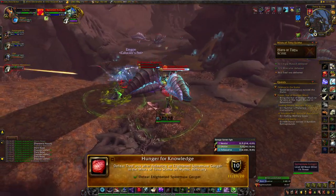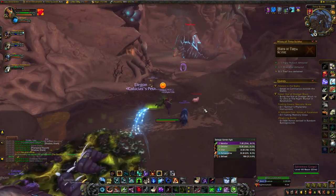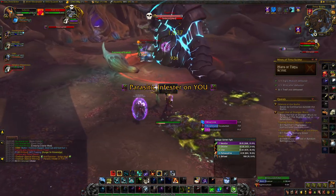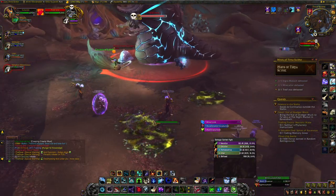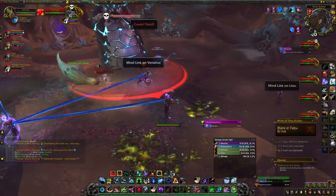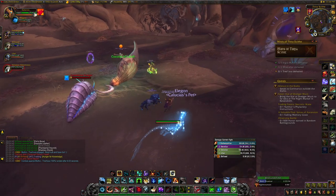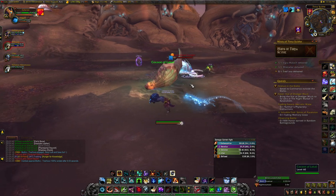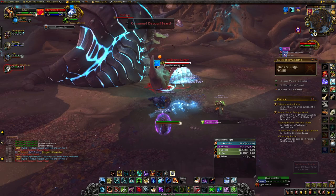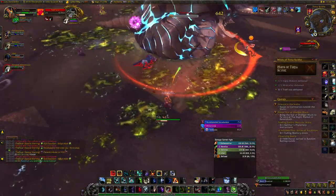The final achievement of the dungeon is Hunger for Knowledge off the last boss. As you're killing the trash to the last boss, keep a Spinemaw Gorger trash mob alive for the achievement — only one is needed. You're supposed to pull the Spinemaw Gorger over the cocoon of Lakali for it to feast, then kill it. What we did was pull the boss out to reset him, then when the boss was getting ready to respawn, we pulled the Spinemaw Gorger over the cocoon. When the boss respawned, the gorger consumed the cocoon. It's about a 5-second cast, so make sure not to stun him or you fail. He'll gain an Enlightened buff — just kill him, then kill the boss for your achievement.